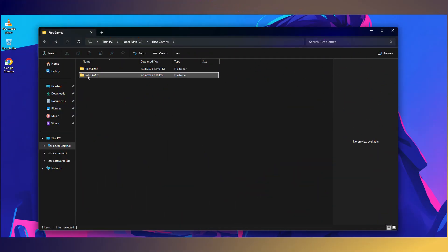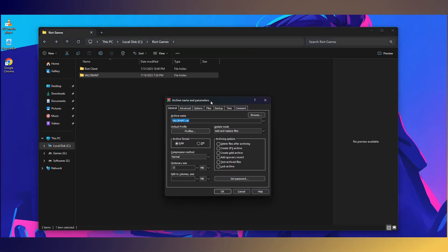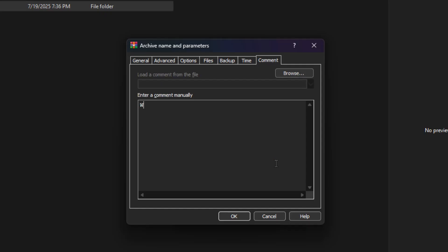Now, since you guys kept requesting the compressed build, here's what I did. I right-clicked the Valorant folder and added it to a new archive using WinRAR. For the settings: compression method — Fast; dictionary size — 128 kilobytes. Then in the split to volumes option, I chose 2 gigs from the dropdown. So basically, it splits the full game into 2 gig parts, and in total I got 11 files.